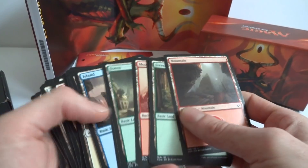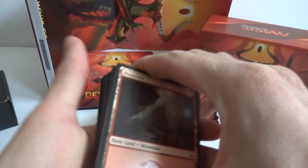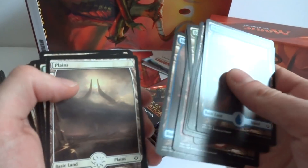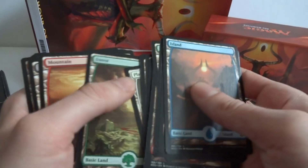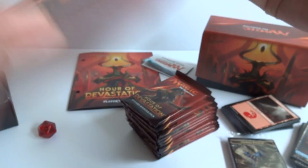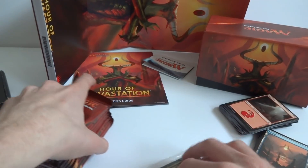We got a nice stack of regular-art lands too — good for building decks, a good variety of every type. No Wastes. Counting the full-art lands: one through twenty-five — exactly 25. The back of the package said 'includes at least 25 full-art basic lands,' so it's probably exactly 25 for every bundle.